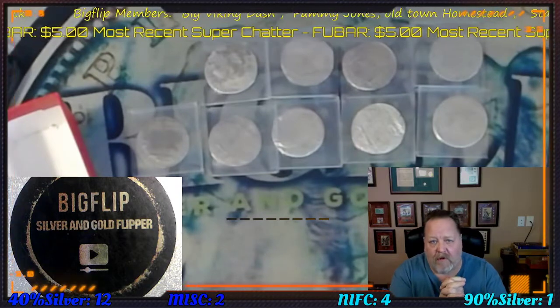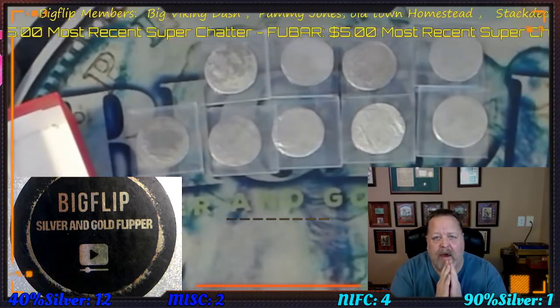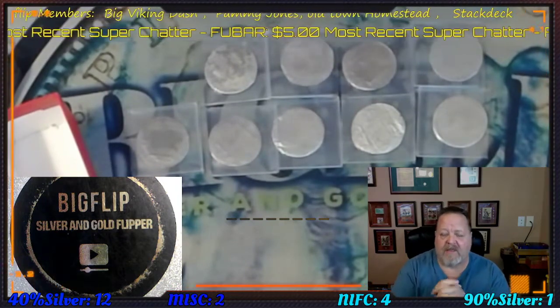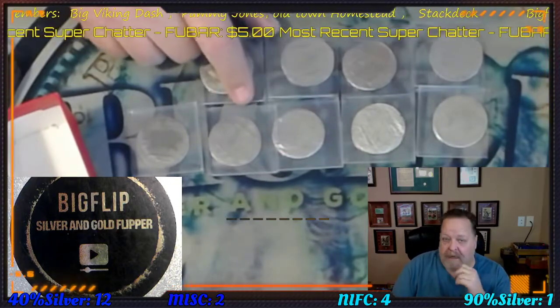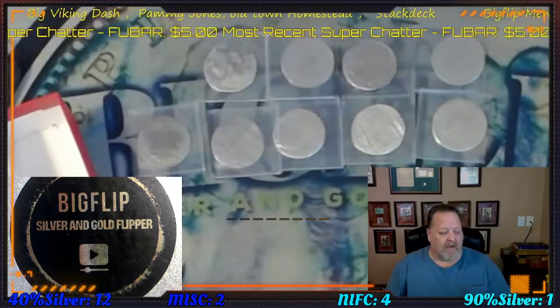There will be a 10 roll tier. It will not say anything about the reales, but if you buy a 10 roll tier for tonight, you will have the chance to get an 8 reale that is a shipwreck coin. If you want to know more about the coin, you can send me an email. So I have 8 of those.